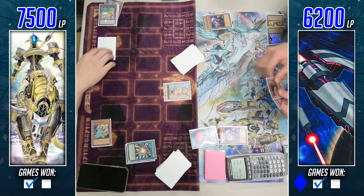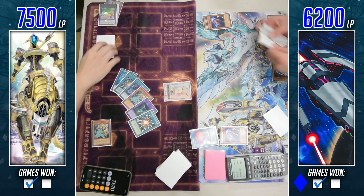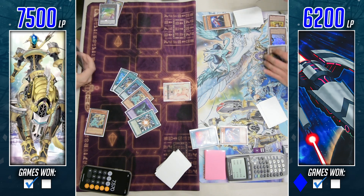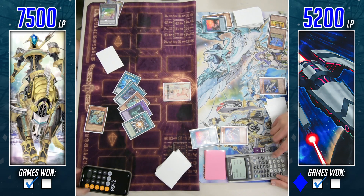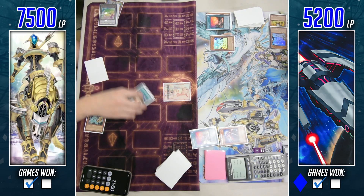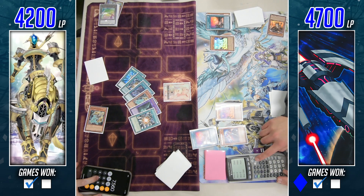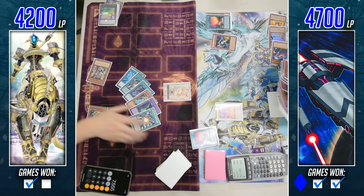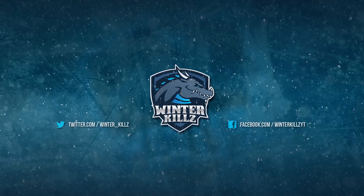He draws for turn and just passes. End phase, some shenanigans begin: Dark Destroyer destroys itself to summon Slip Rider, popping the other set card — the other copy of Super Poly, not doing much good. He starts up Cosmo Town, putting back Tin Cannon to draw an additional card, pays 200 to add back another Straw Man, replaces Cosmo Town with another Cosmo Town, pays an additional eight to add back Dark Destroyer, then summons Cosmo Straw Man to summon another Straw Man.